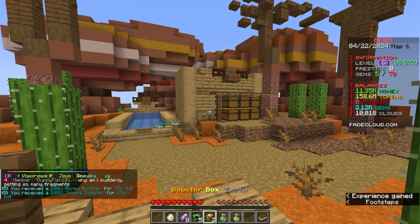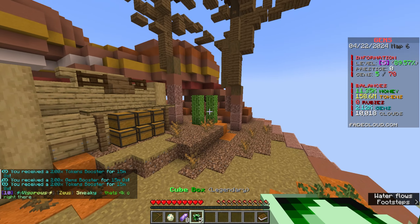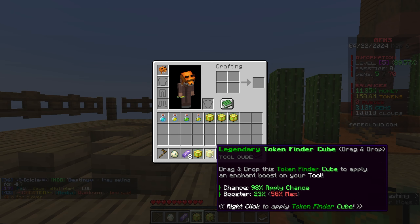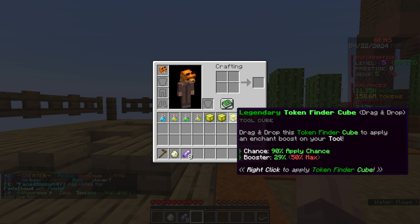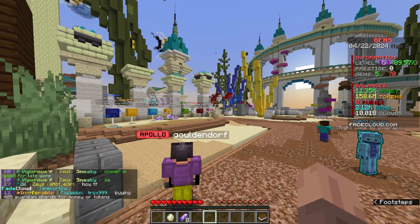We got booster boxes, which is absolutely huge - tokens, money, and gems boosters. I also got cube boxes. Opening these gave me EXP finder and token finder. You can apply these to your enchantments and they'll increase the boost on them. This one has a very high apply chance, so if the token finder works, we will now get 29% more tokens.